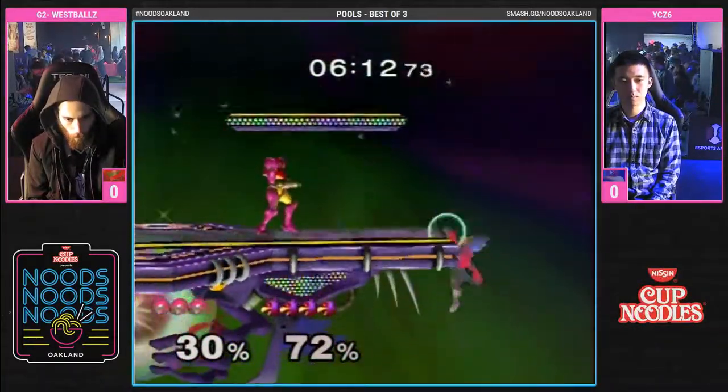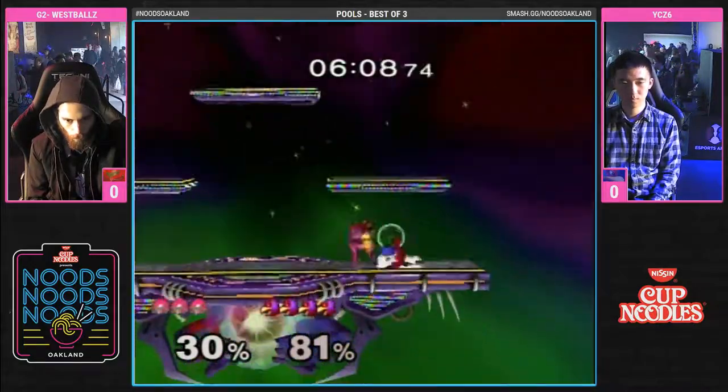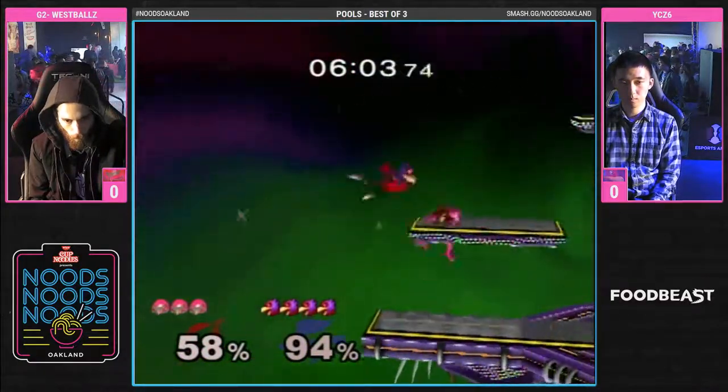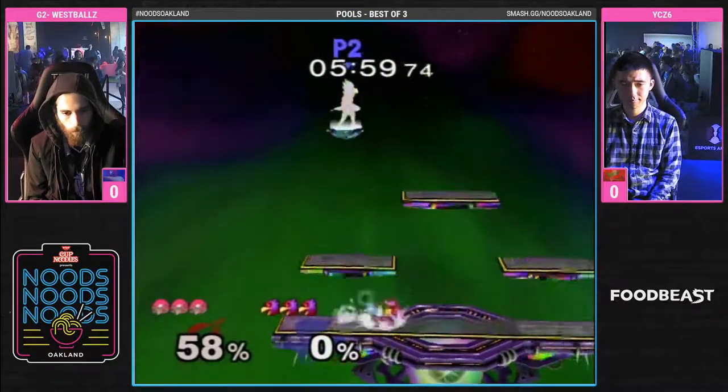Right there, YCZ has the extender grab. It's a little bit different from Samus' regular grab because it's like a little bit homing. And then if you're grounded, even if you're on a platform, it will scoop you up. So you basically just have to jump out of the way.